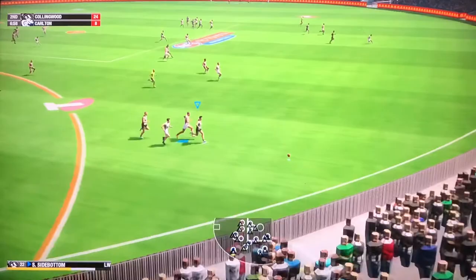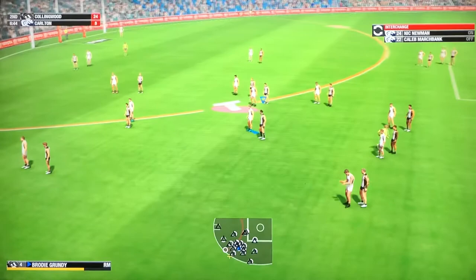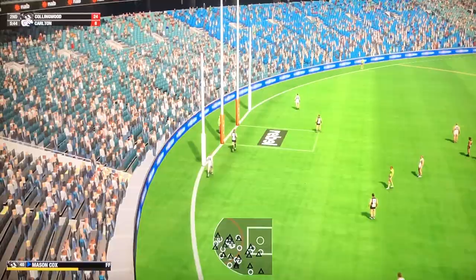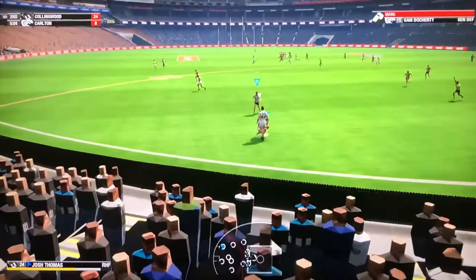Jaycox has a teammate on the move. I was meant to handball it, I pressed the wrong button. Only Schmolly — of course. That was a terrible kick. Oh, let's go, keep going. Back with another centre bounce, winning it was Grundy. Dacos collects the loose ball, scoops it up, releases the ball, wins possession, gets his hands on the footy. Nice chip kick.